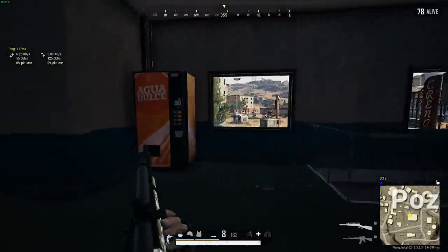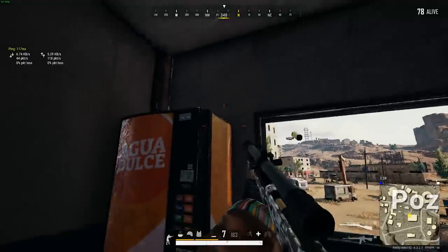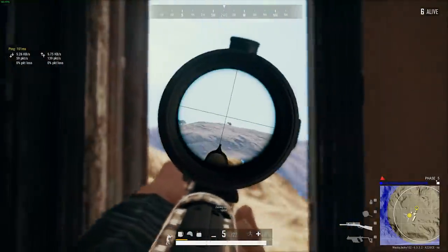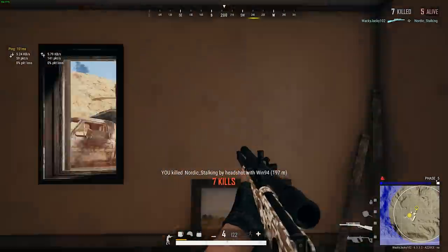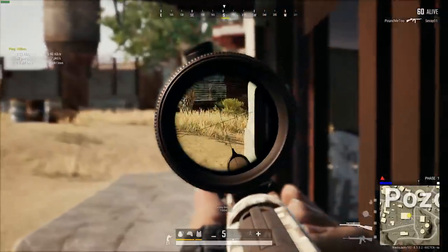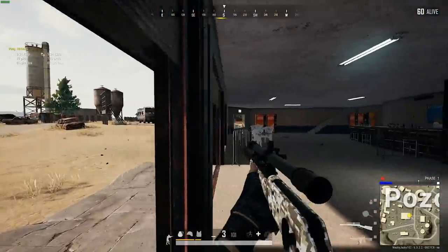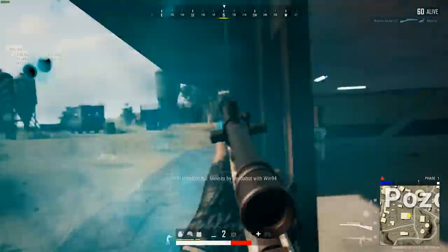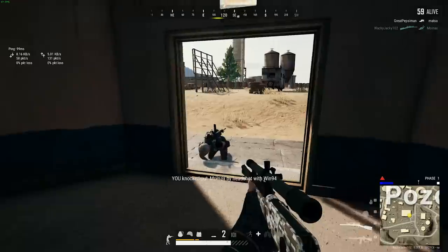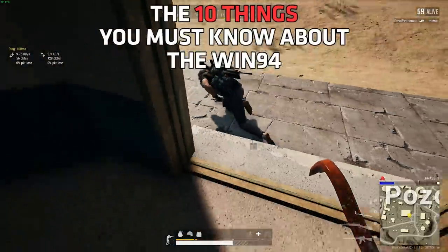Welcome guys! The addition of a scope to the Winchester 94, combined with an increased drop rate on Miramar, makes this gun the most accessible sniper rifle in the game — if you play Miramar. With extremely low weight ammunition and requiring only a single attachment, this is your early game sniper and will be a fun weapon throughout the entire game. Here are the 10 things you must know about the Win 94.